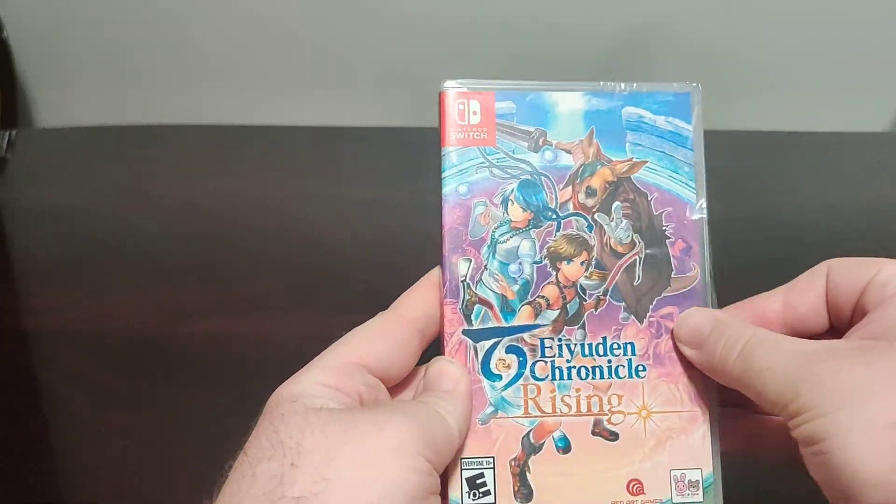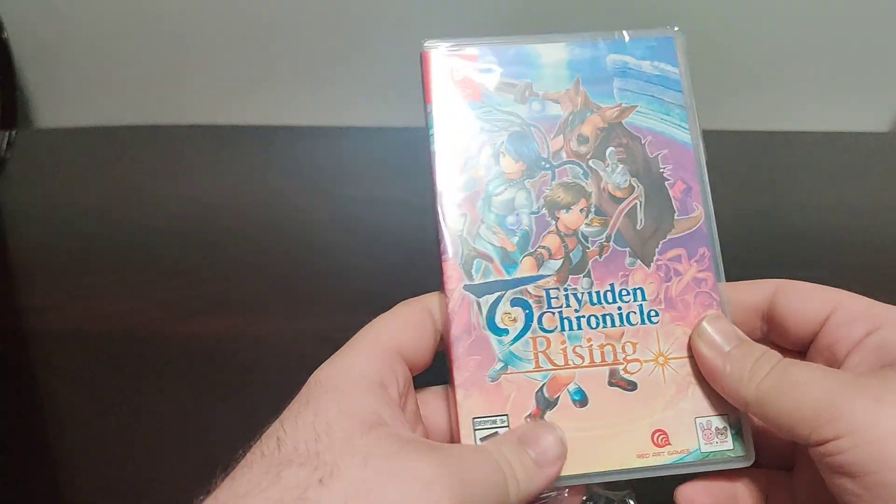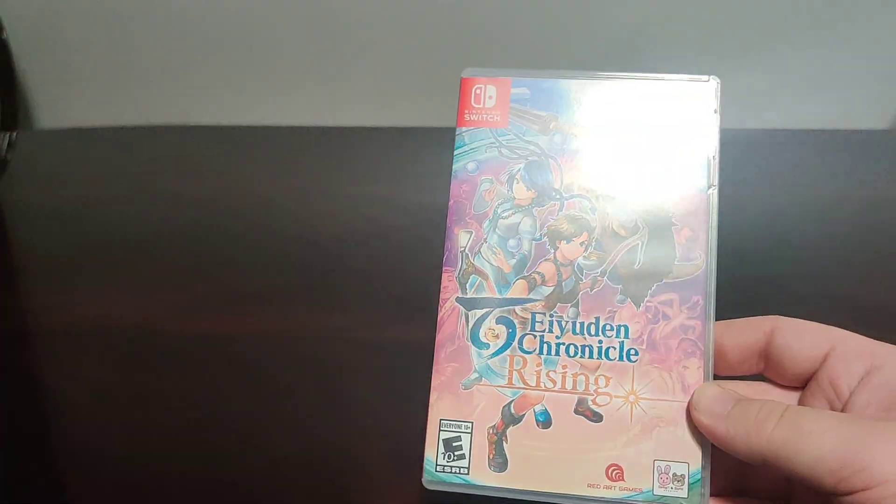Hello everybody and welcome back to another Shloban Switch unboxing video. Today we have Ayyuddin Chronicle Rising from Radar Games, rated E10.